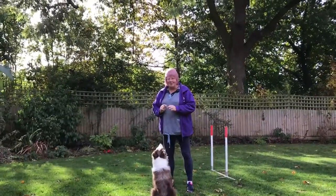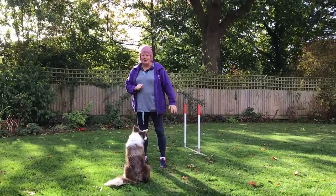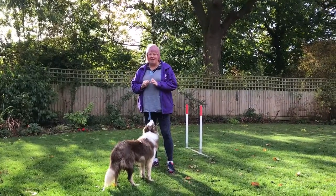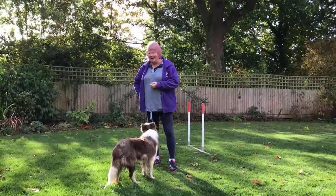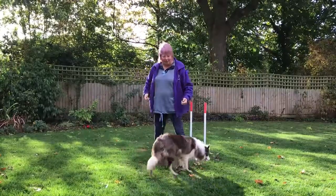So I'm trying to shape her behavior to get her to go through the two poles, and I'm trying to let her figure out that that's what she has to do to get the reward. She has to go through only in this direction, not come back through it the other way.